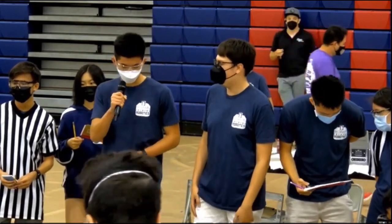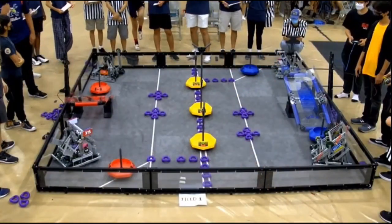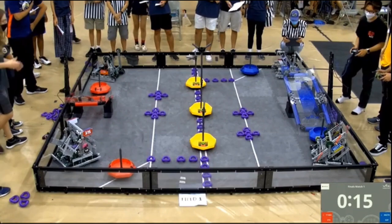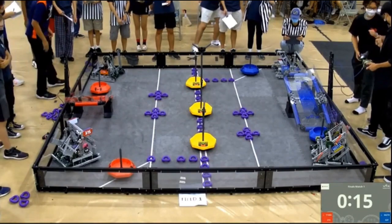They have very good strategy and very good driving. In the red alliance, we have 21S and 1138A. They have also been very consistent with their mobile goal strategies since they are all mobile goal robots. They get to the mobile goals very fast and take them for the rest of the match.